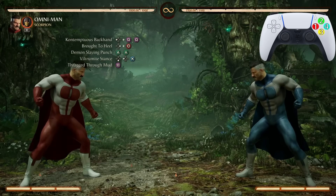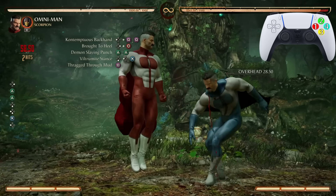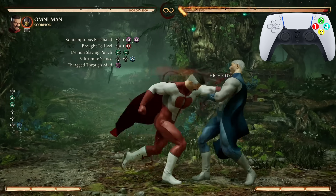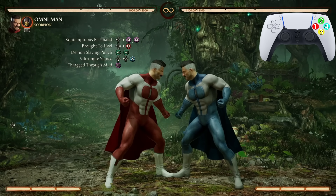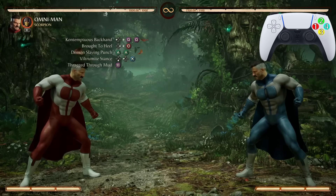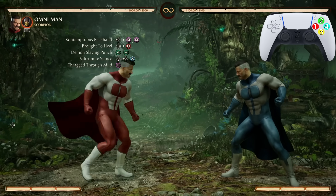Now let's go from the Slaying Punch down to Thrag through the Mud. Practice this first — make sure you can get this part right. Do the 2-2 Slaying Punch into the Stance, and once you see the Stance go, go right into Thrag through the Mud with the 1. Very, very simple. Now let's go from Contemptuous Backhand all the way down to Thrag through the Mud.